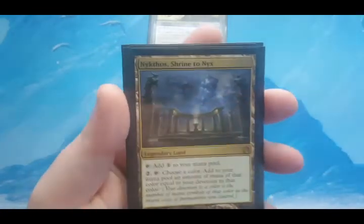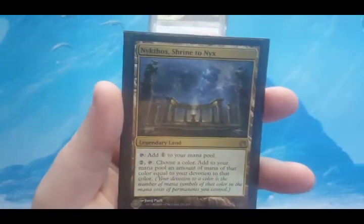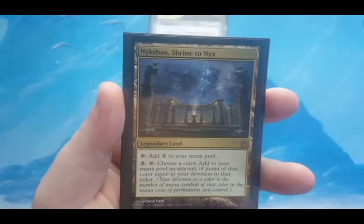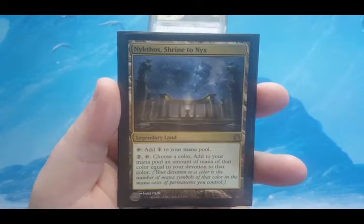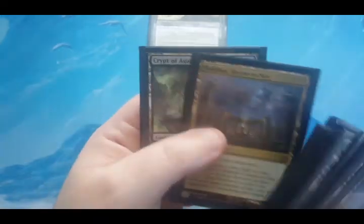Next is Nykthos, Shrine to Nyx. Since we are permanent-heavy and most of the cards have heavy double-black casting costs, Nykthos lets you tap and choose a color, then add mana equal to your devotion to that color. Obviously it would be black in this deck.